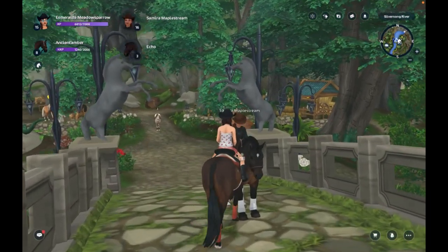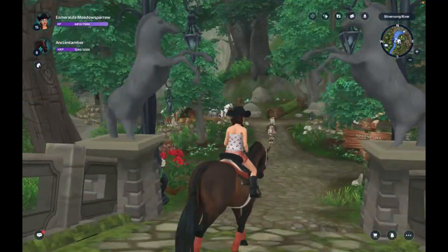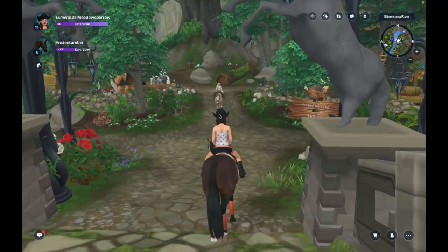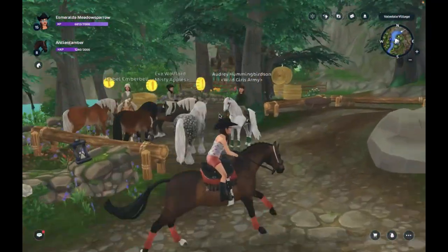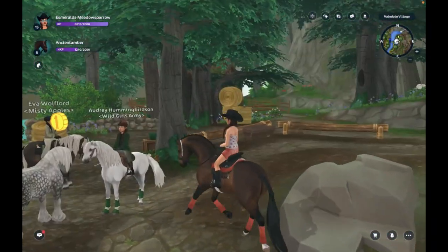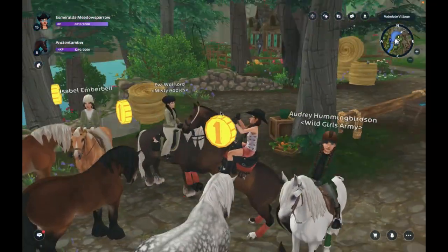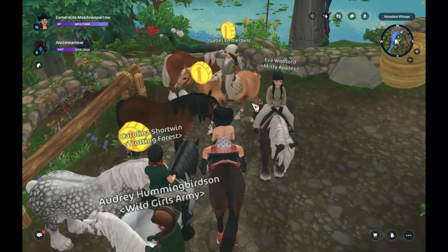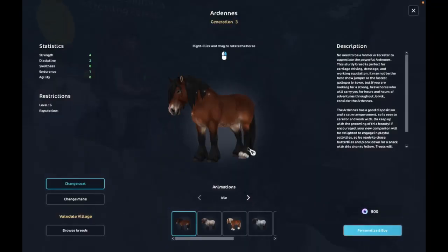Okay, here we go. What's this horse's name? Echo. That's really cute. This girl has an Appaloosa, I think. Yeah, I love that Appaloosa, it's so pretty. Alright, here they are — they are so freaking cute.